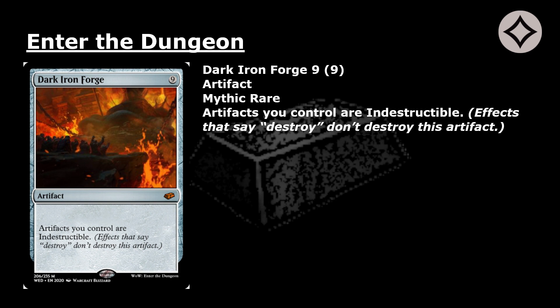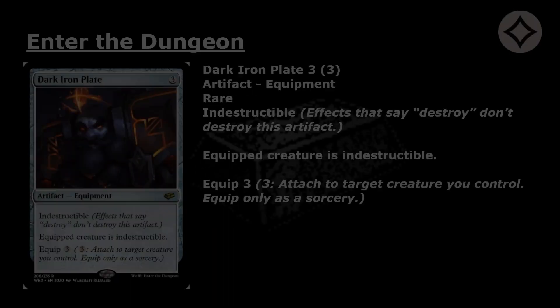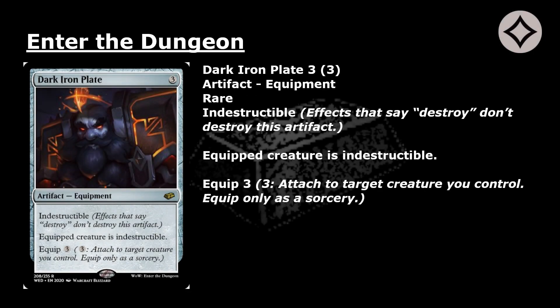Dark Iron Forge: 9 mana for a mythic rare artifact. Artifacts you control are indestructible. Effects that say destroy don't destroy this artifact. Dark Iron Ingot: 3 mana for a common artifact with indestructible. Effects that say destroy don't destroy this artifact. Tap: add one mana of any color.